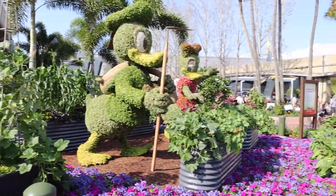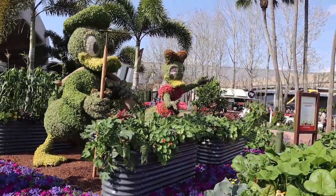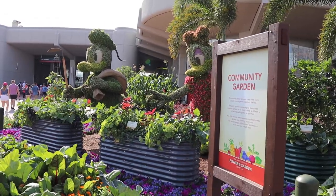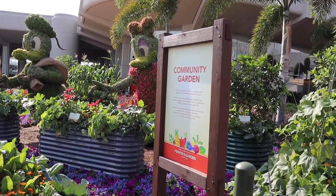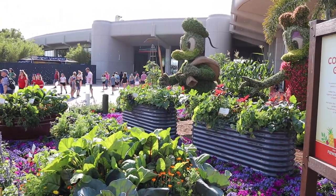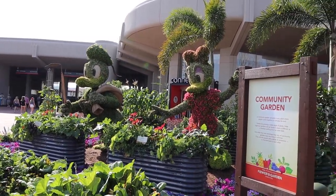This is outside the Connections Eatery, and this is the Community Garden. There's Donald and Daisy as topiaries. The sign says: 'A Community Garden can exist in any place where people come together to cultivate the land.' There are just a bunch of different vegetables here, and then of course Donald and Daisy topiaries, which is really neat.